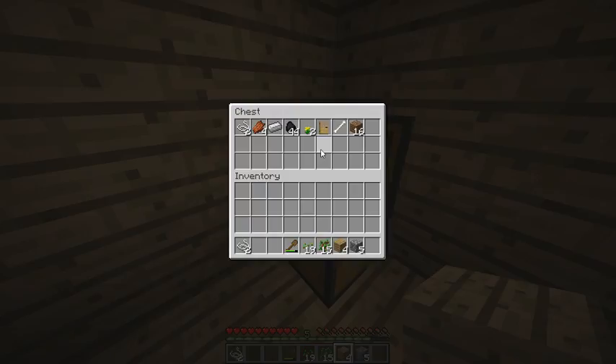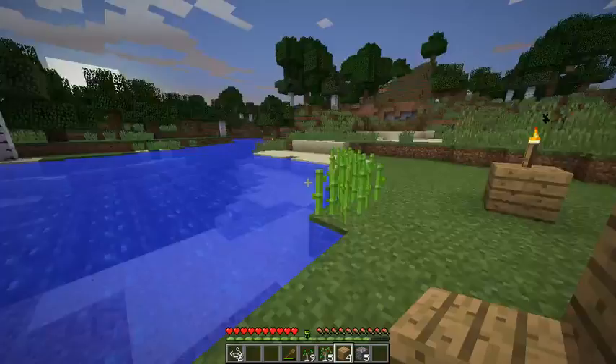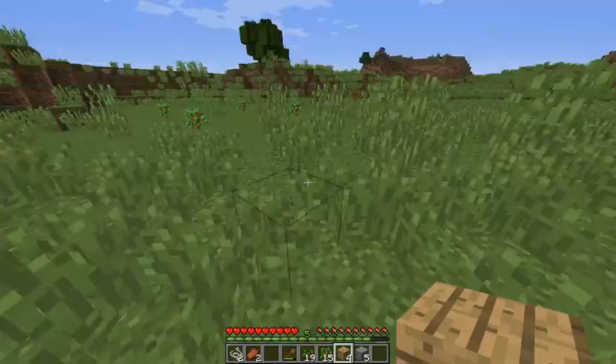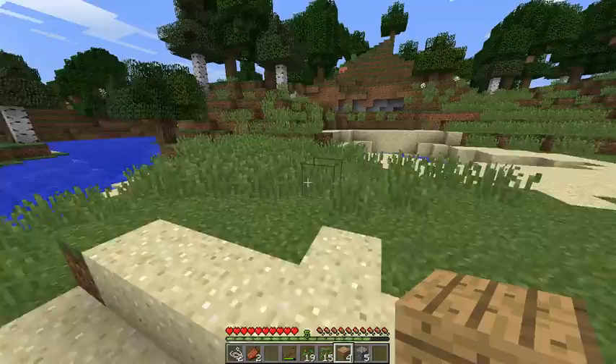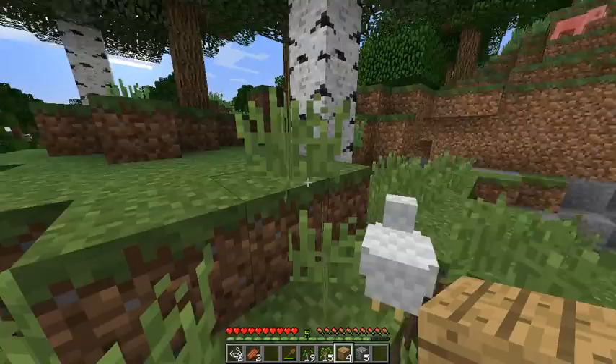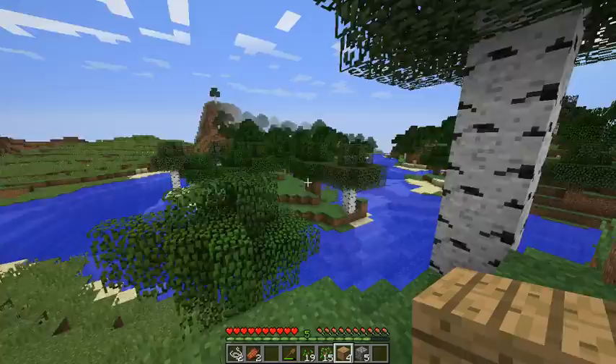So we do need some food. Let me see if our little friend here is burning — yes he is! If I get any wolves here, I'll feed them the raw meat. And chicken, lay some eggs, come on! There's more sugarcane over there.